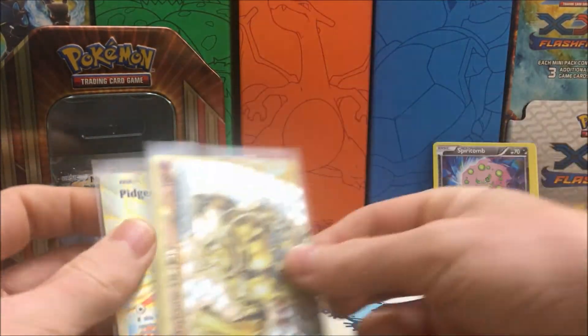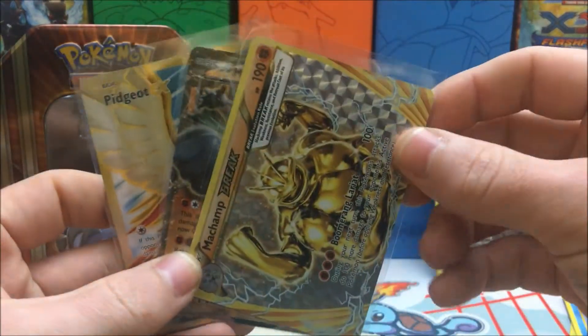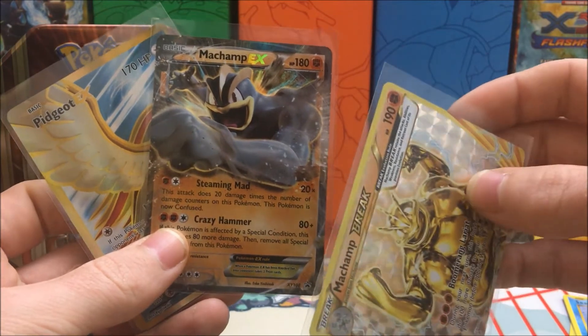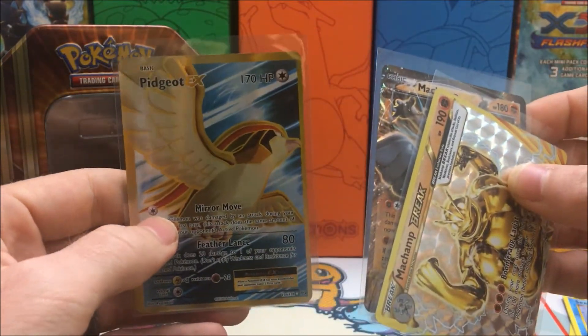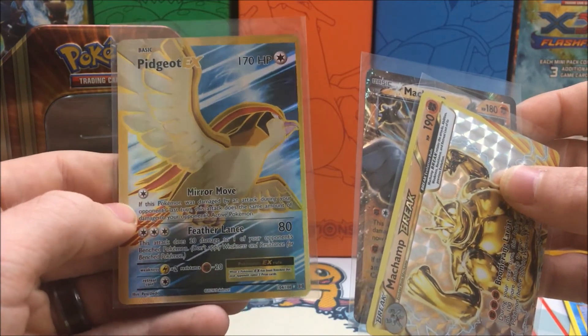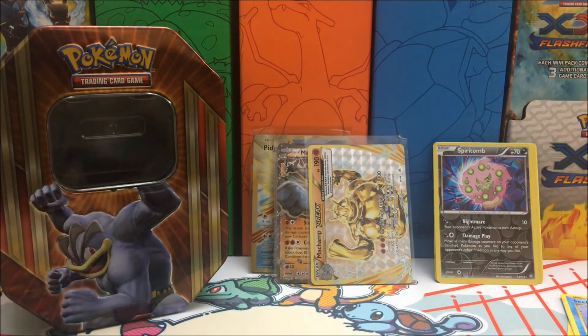Not a bad way to end it off. Let's go over everything: we did get the Machamp Break out of the Machamp 10, we have our promo the Machamp EX, and a Pidgeot EX full art that is pretty off-center. Hopefully you guys enjoyed this video, and if you did, make sure to smash that like button, subscribe for more, and I will see you all in my next video.